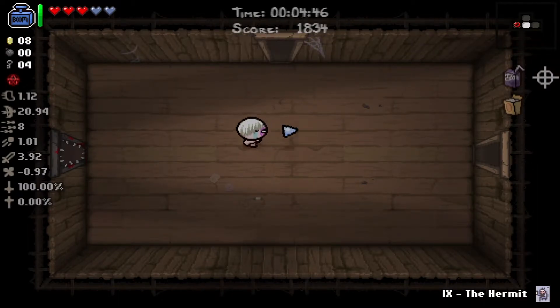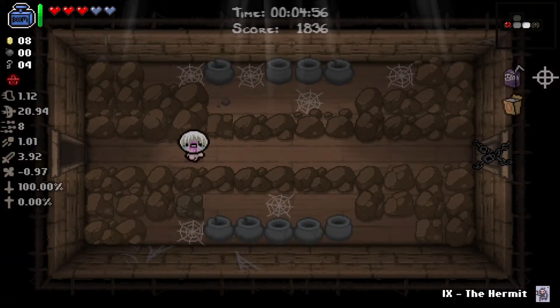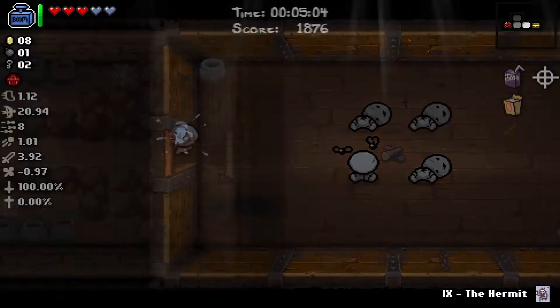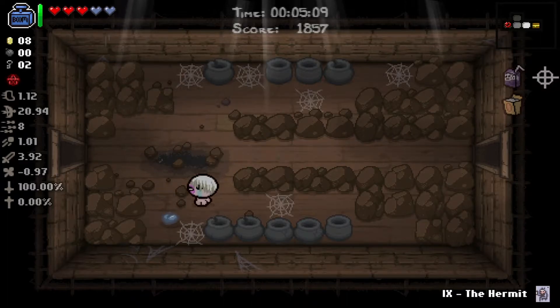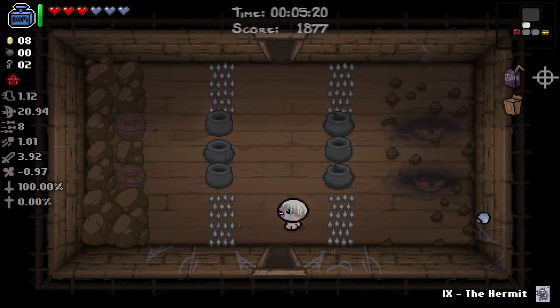We got - is that Pisces or Sagittarius? A bomb would be nice to have there. I'll check out the vault - terrible, but we did get a bomb so can't complain too much. I'm going to bomb that just for more soul hearts, continue to protect that devil deal. I'm just really checking for a crawl space.